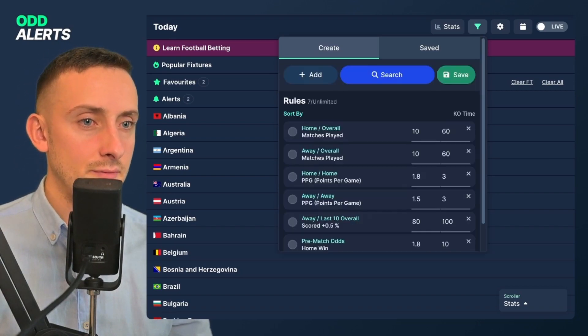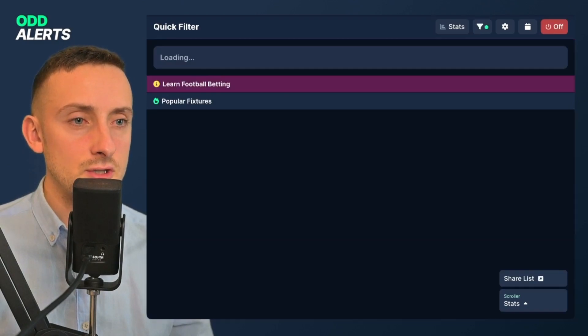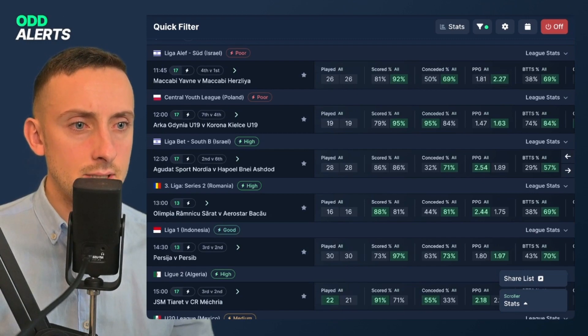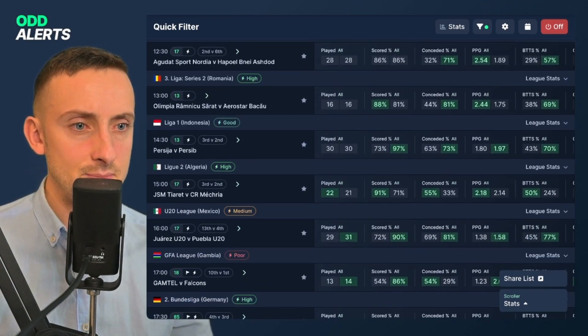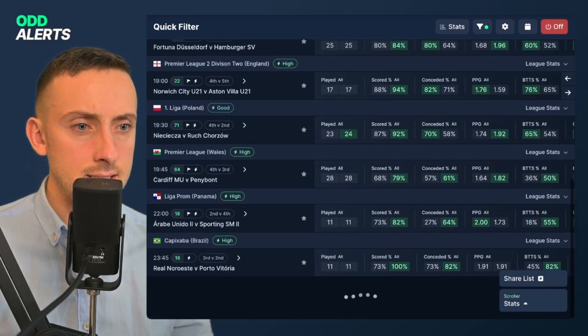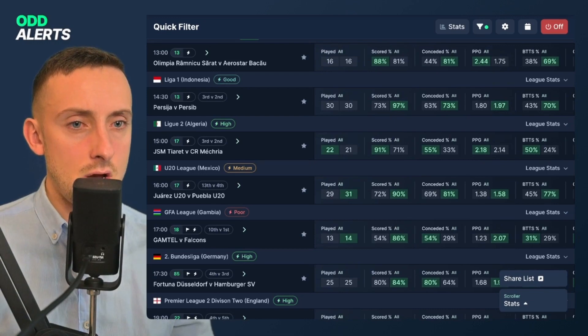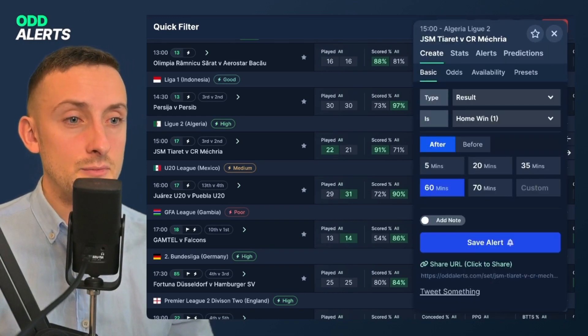We'll also add odds for the home victory of 1.8 or higher and a probability value at about 25. It's quite low but we'll give it a search and see what we get back. We've got a few games back, and as we can see we've got some very high scoring away teams. We might want to take one that's a little bit lower just to start with.